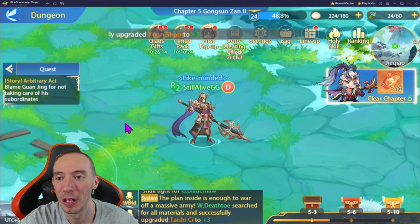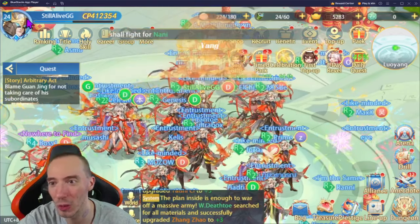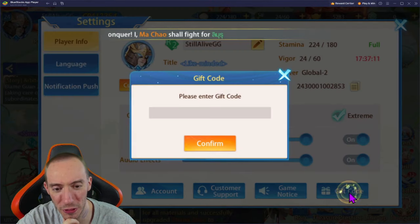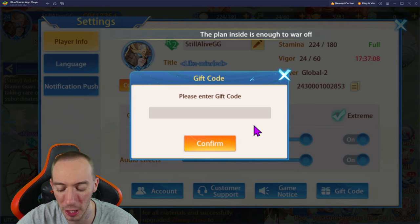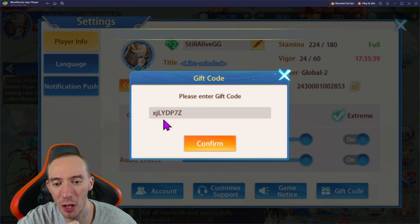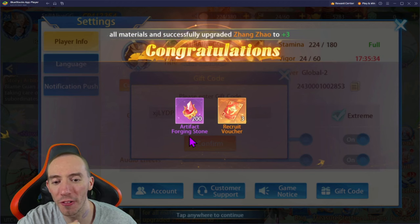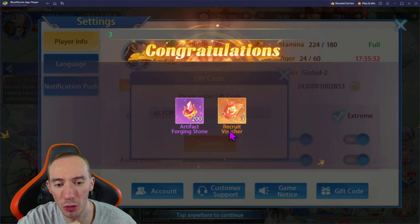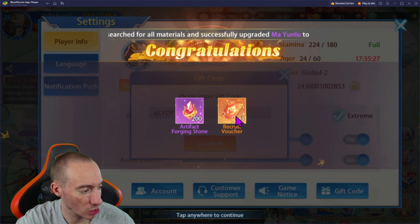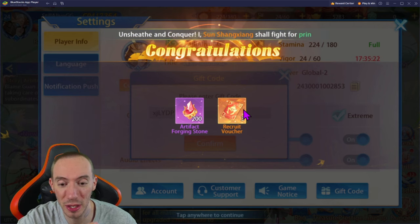First thing we're gonna do is go over our coupon codes. We're gonna go to our top left corner where our little avatar icon is and go over to our gift code. There are expiration dates so I will mention those as we go through. The first code is XJLYDP7Z. We're gonna get some artifact forging stones and some recruitment vouchers. This code is gonna expire on April 15th — it's already April 9th right now for global launch day, so you got a couple more days to enter this one.